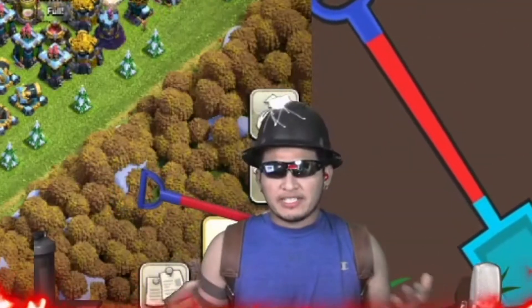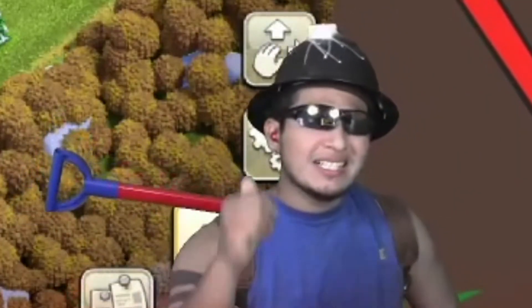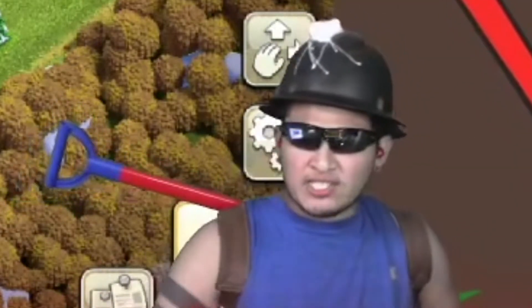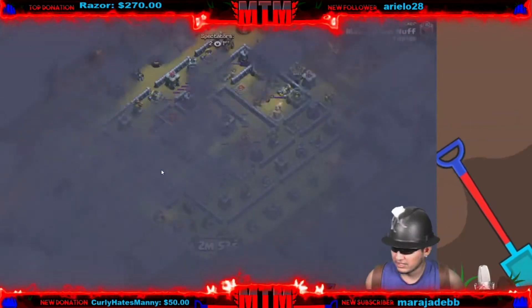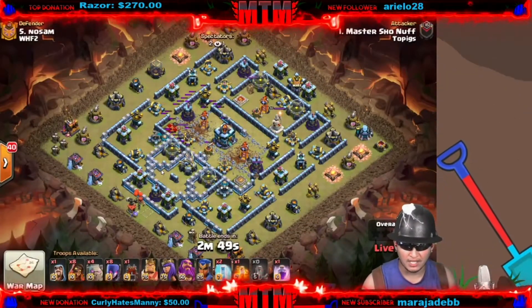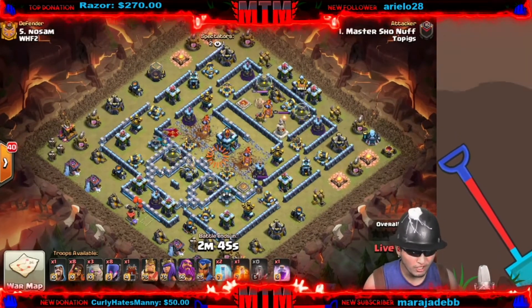Welcome back to the Miners Club. Today we're going to show you some crazy dog launcher hits. Stay tuned for some awesome attacks. Master coming in on Zoham — good luck fam. We're coming in with four golems and witches here.